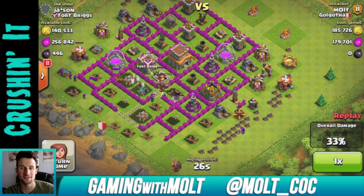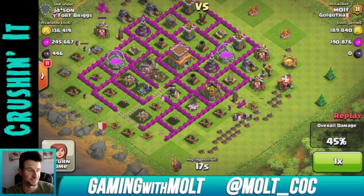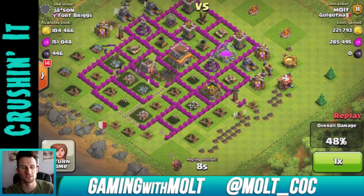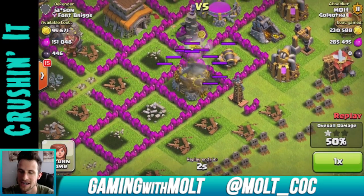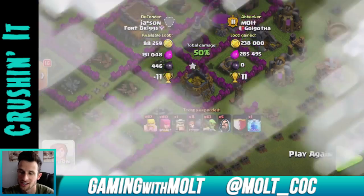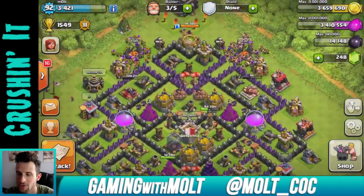You guys might say I'm missing out on a lot of stuff because I don't have a better army composition. Well, it may seem that way, but my army composition is 300,000 elixir cheaper than some of the others, so I'm actually gaining a lot. I used a lightning spell there, and we ended up with 238,000 gold and 285,000 elixir — even with only about 180 troops.